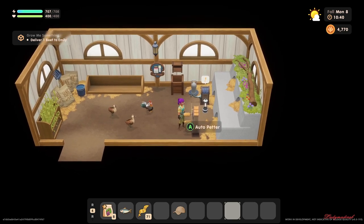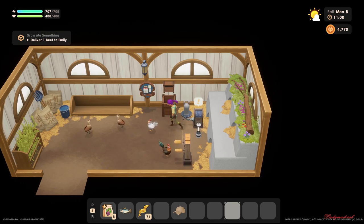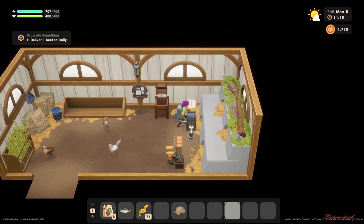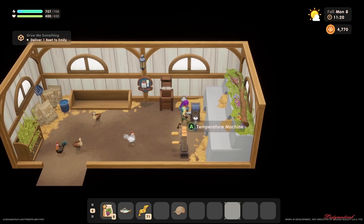The next thing I want to show you is very useful if you're busy — make sure to get the auto petter. It's very helpful so you don't have to look after your chickens manually. If you already have the auto feeder, that's great, but I haven't expanded my chicken coop yet so I don't have it. When you come inside and there are no eggs on the ground, just click the auto collector — it has quite a lot of storage for eggs.